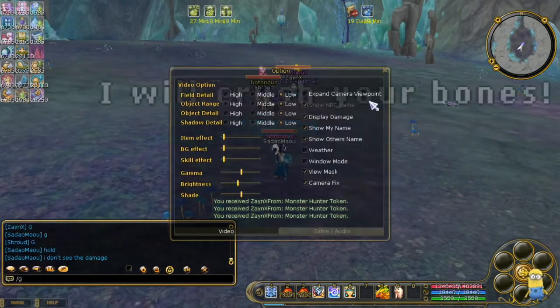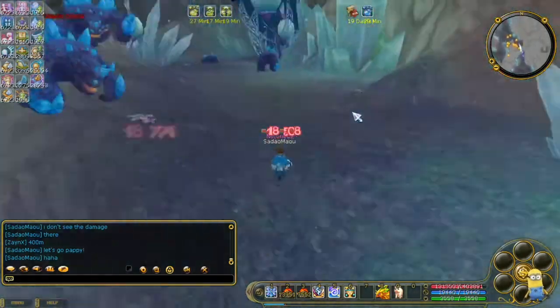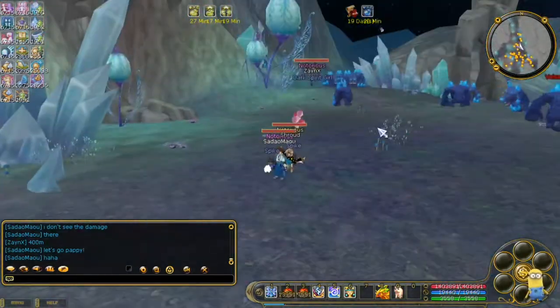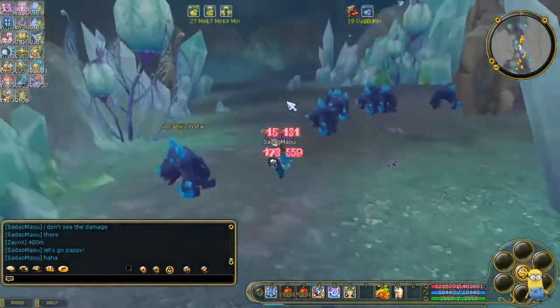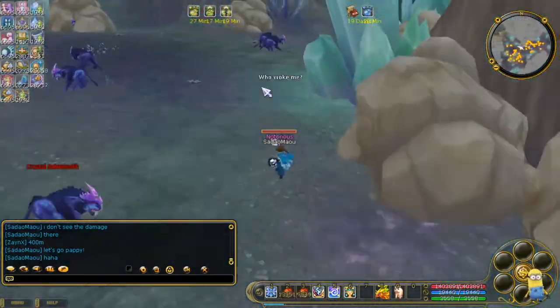The Cove has three mini-bosses which you need to kill so that the dungeon boss — the final boss — shows up, which is the Meteor Dragon. The boss drops the crystal enchant success scroll, which is used to add success rate during upgrades for your crystal items.